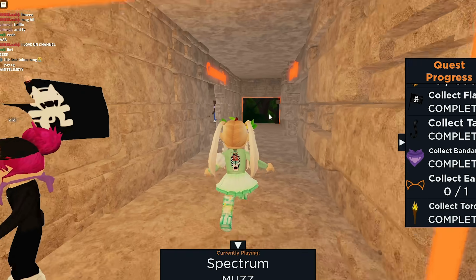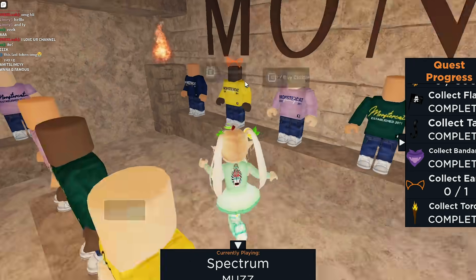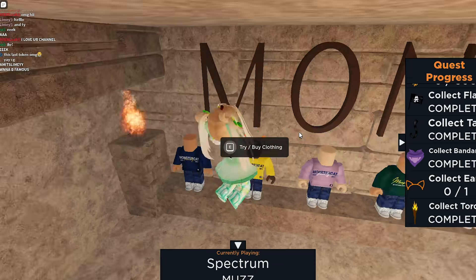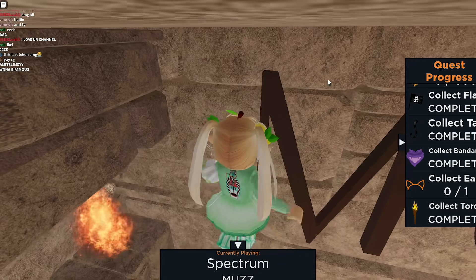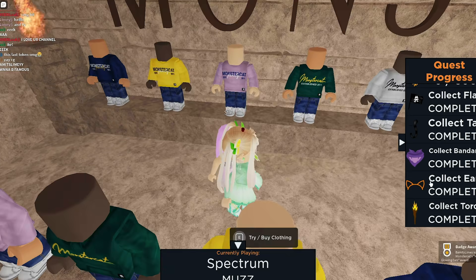Okay before we go I'm just gonna show you - I think the cat ears are here. I don't know if we just click on them or we jump on top. Yes we just jump on them. So there we have the cat ears as well.